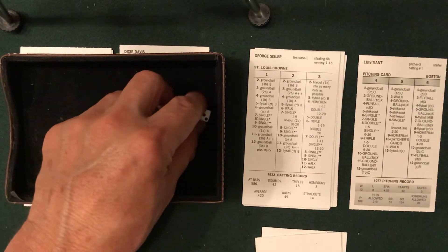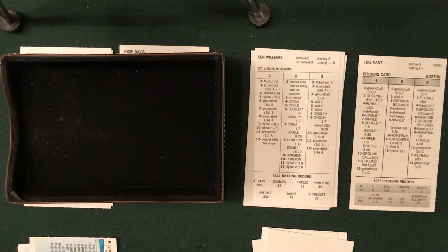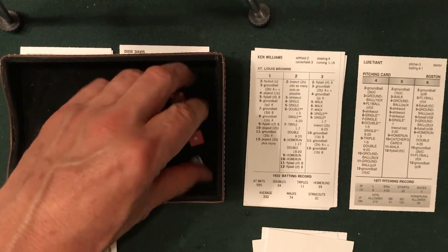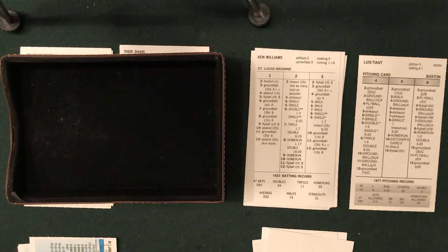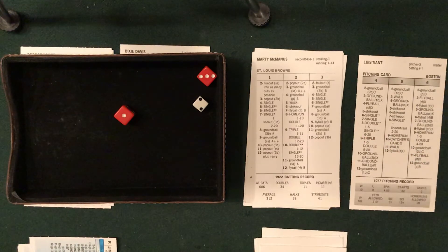Sisler is the best base stealer on this team; he'll run on six or less. He gives cleanup hitter Ken Williams a chance — two and a five, and Williams singles. With two outs, Sisler goes to third easily. Runners at the corners. I mentioned the four-letter word 'pitcher's duel' and look what happened — back-to-back singles. Babydoll Jacobson up: two and a four, he grounds it down to Hobson. The Brownies get two hits in the first but cannot plate anybody. No score heading to the second.